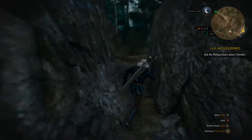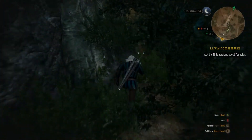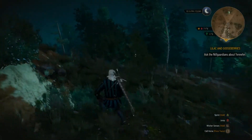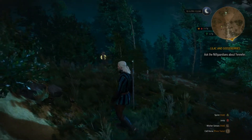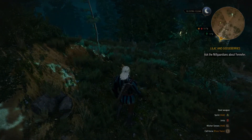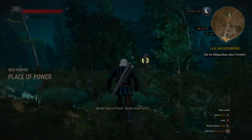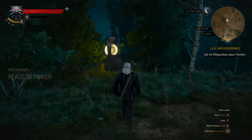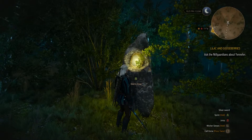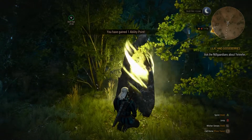There are crafting ingredients everywhere. Here's a Gryphon's nest — what remains of it, at least. Walking up on this crazy-looking orb — it's like another power stone. It's a Place of Power, so I should draw from it. Last time I was at one it gave me an ability point — boom, ability point. That's what's up.